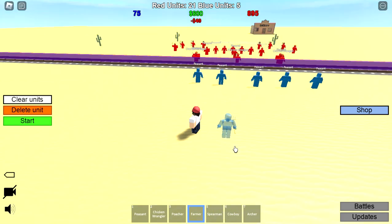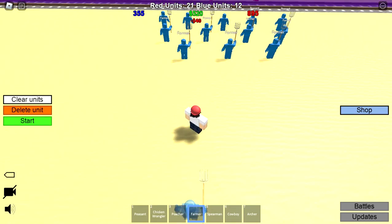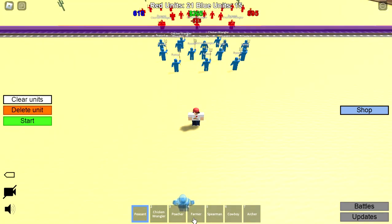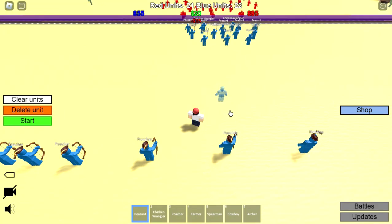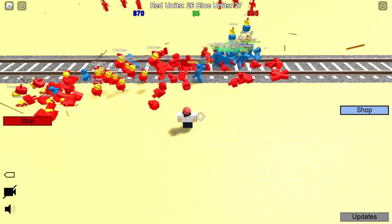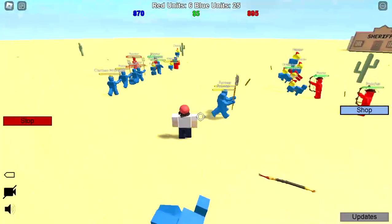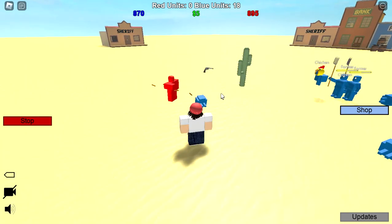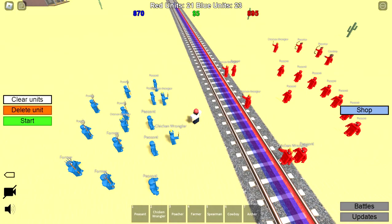Let's get some ranged melee — farmers in the back, three chicken wranglers in the center, and the rest as poachers. One more peasant then we spend all our money. Toss everything in! These farmers are getting it in. The game is actually lagging from how many chickens there are — it's like the chicken holocaust. We decimated them! I thought that was a win screen — wait, did we already win? I think we did!